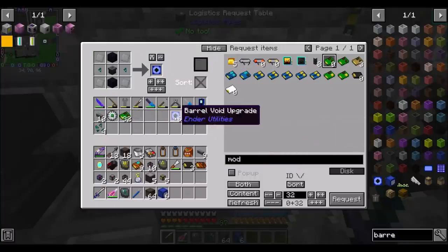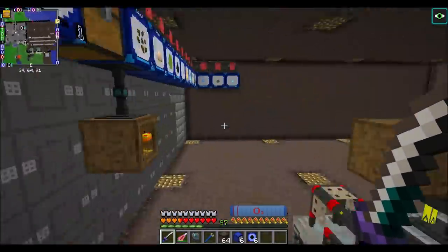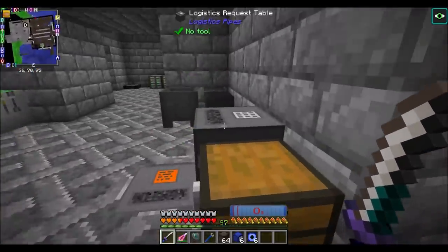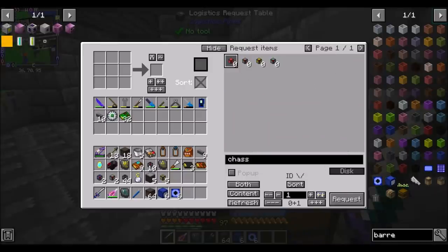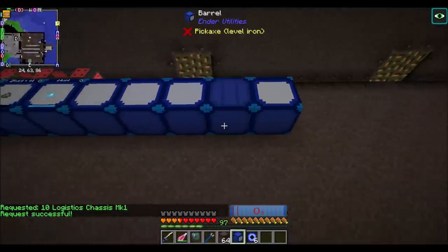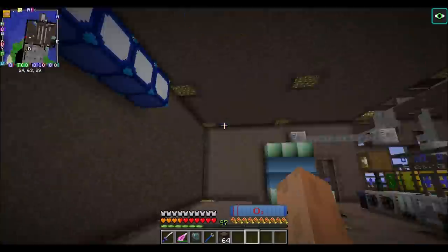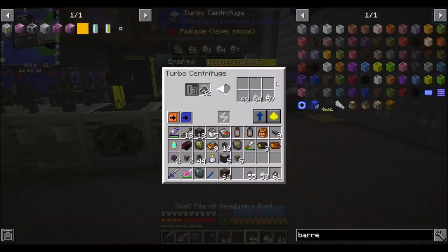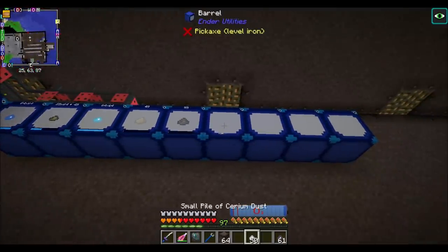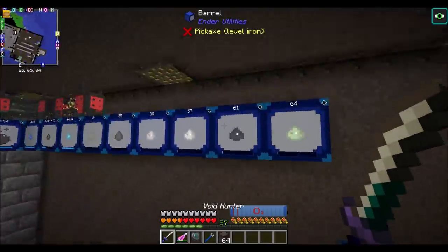Hello everyone, this is Direwolf20, and welcome to episode 90 of FTV Interactions. I'm setting up — I'm going to need some more chassis Mark 1 pipes, some drawers to get some stuff. Give me like 10 of those. Just getting ready for this little shindig here. Awesome. Look at that. Beautiful.